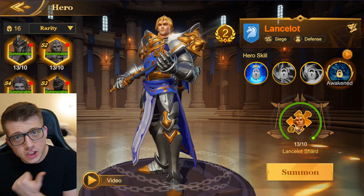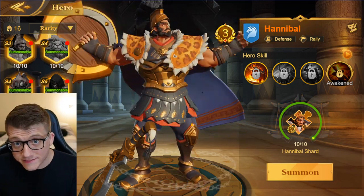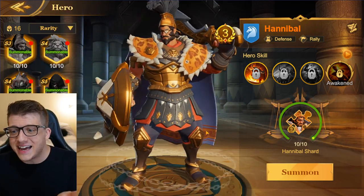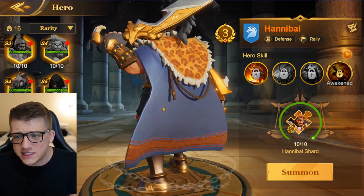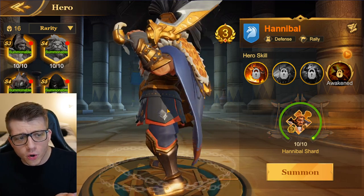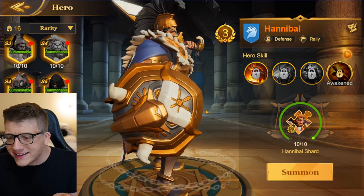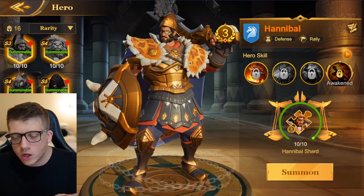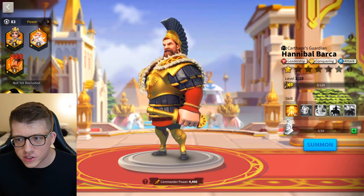This is Hannibal Barca in Land of Empires. He looks like an actual king — he's got an eye patch, leopard or cheetah print, a golden shining sword, and an incredible shield. He looks like he could single-handedly conquer an entire safari. Meanwhile the RoK version looks like he's in the automotive section of Walmart.